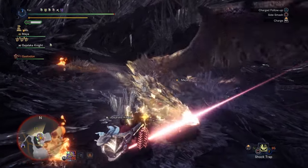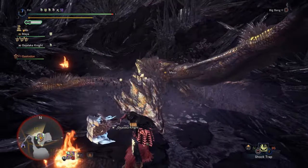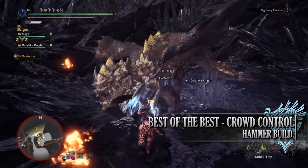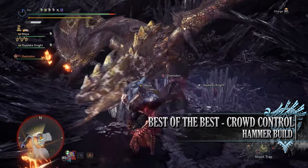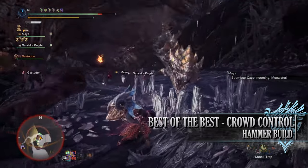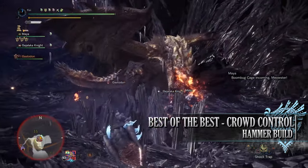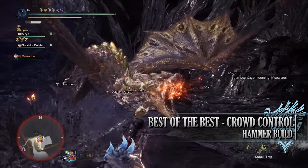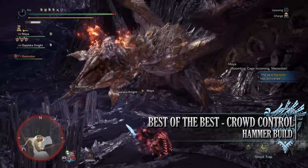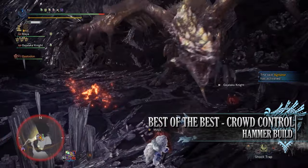Which brings us onto our third build, which is normally a quirky niche build — for the hammer I like to call it the best of the best Crowd Control build. This build makes use of the hammer's natural ability to knock out monsters, combined with the paralysis ailment. Now there are two approaches to this build: you can either approach it using the Safi'jiiva armor set or the Gold Rathian armor set — either way it's down to personal choice. For this build I'll be making use of the Safi'jiiva armor set.